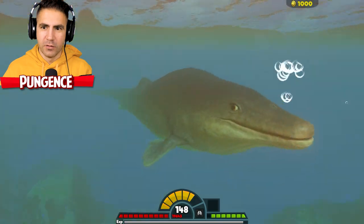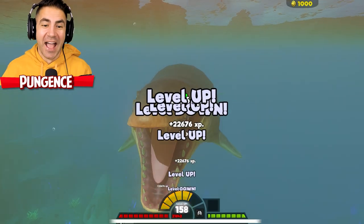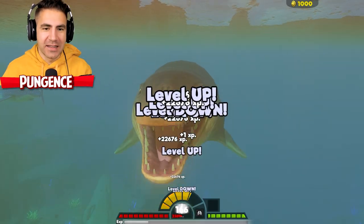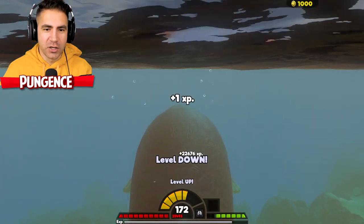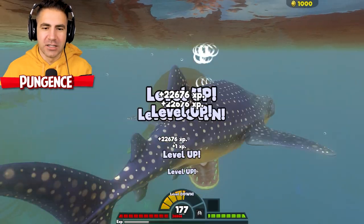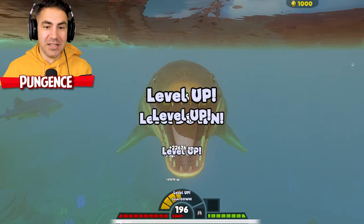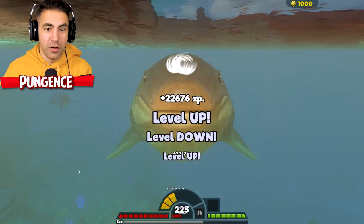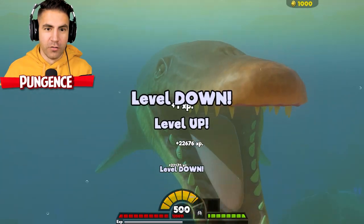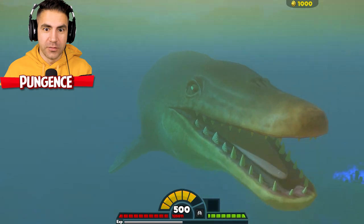This is the new plan — we spawn in level 40 whale sharks and then swallow them instantly. I keep getting bigger and I increased the level cap, so sky's the limit. 498, 499, 500 — level 500! Don is very big now. Don is very big.